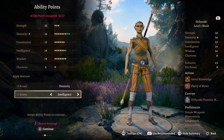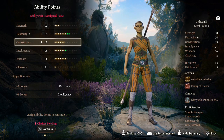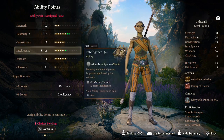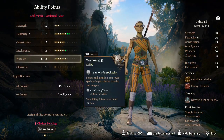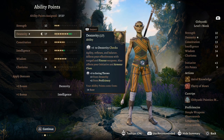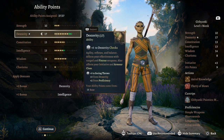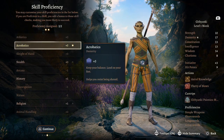I would turn the Constitution bonus into Intelligence, giving us plus three Dexterity, plus one Constitution, plus two Intelligence, and plus two Wisdom. With 26 or 27 points spent, I would settle on 13 Intelligence, 13 Wisdom, and 17 Dexterity.